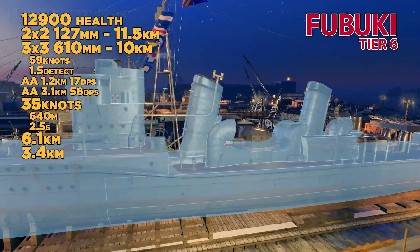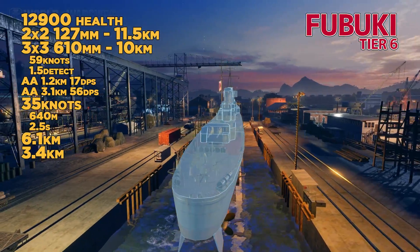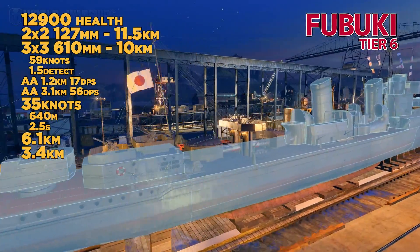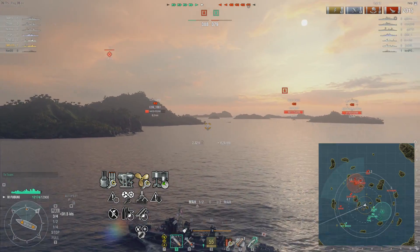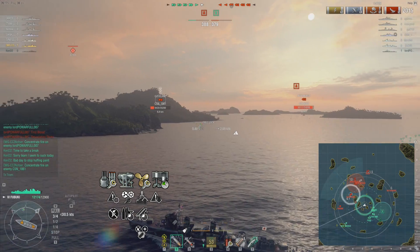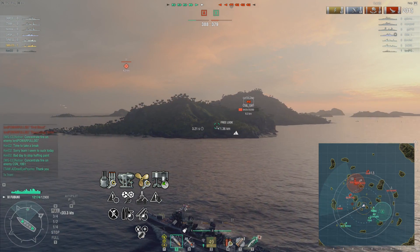The key thing about this ship is the three torpedo launchers that go to 10 kilometers. As a Japanese destroyer, it has absolutely no armor — no big deal there. No citadel either, because it's a destroyer. So, the Fubuki.